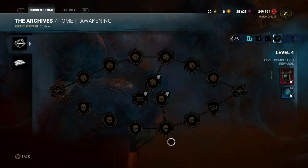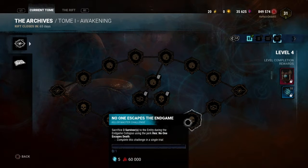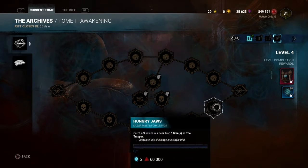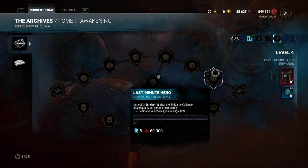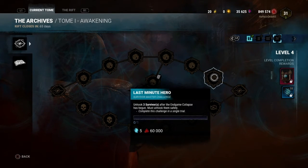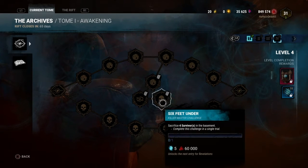Especially the sacrificing three survivors during endgame, and unhooking three survivors during endgame — some of these just seem a little too much. I mean, granted, it's level 4, so I'd expect the challenges to increase in difficulty, but some of these seem a little too difficult, especially when you're just trying to unlock lore.